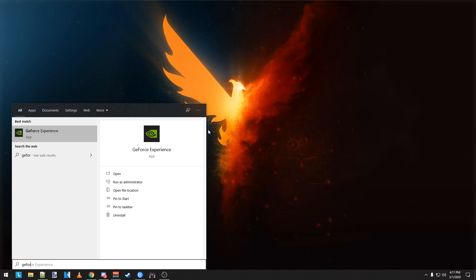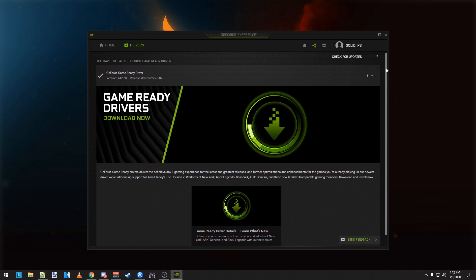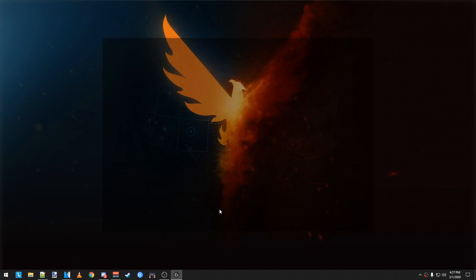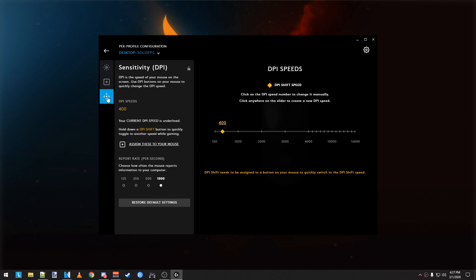If you have a NVIDIA graphics card, open up GeForce Experience and make sure you're on the latest driver. At the time of this video, driver 442.5 came out with additional support for Warlords of New York. Finally, if you have a Logitech Mouse, open up Logitech G Hub and set up your profile. I keep mine simple: 400 DPI and 1000 polling rate.